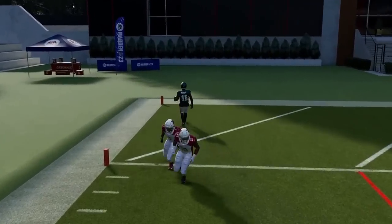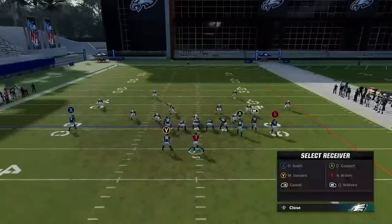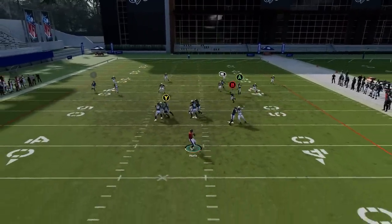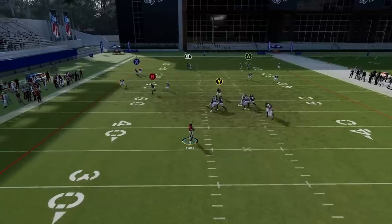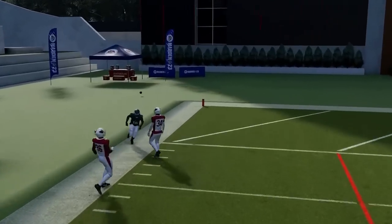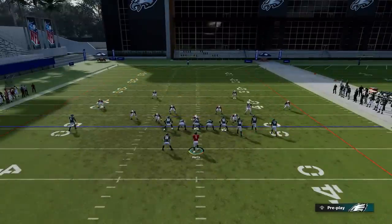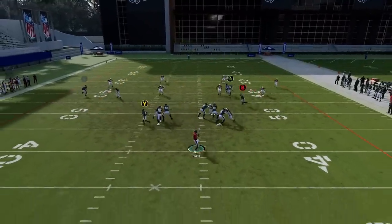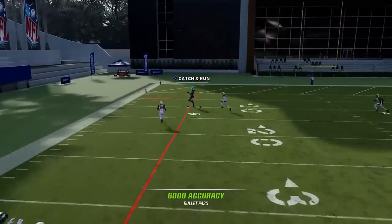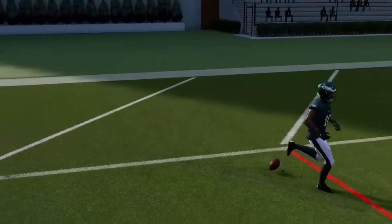Next up we're gonna do Cover Four — exact same setup, should be the exact same results, although this takes a little bit longer because you've gotta wait for this guy to pass. Just wait till it crosses that safety, and then boom — there we go. Easy one-play touchdown, but that's going to come for Cover Four Regular as well.